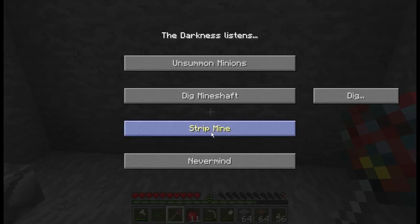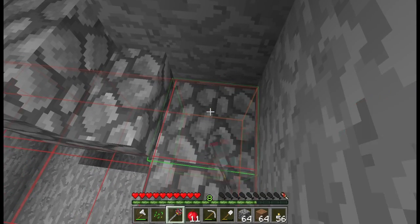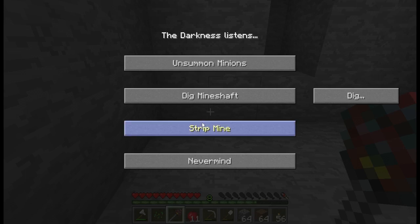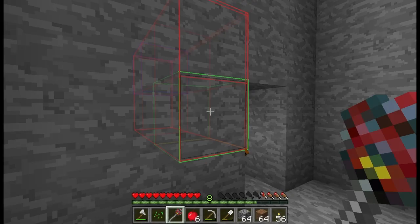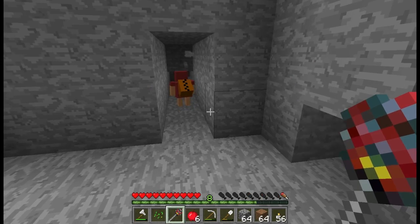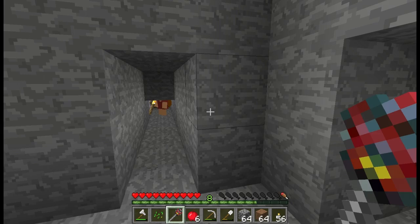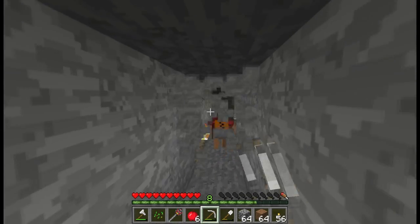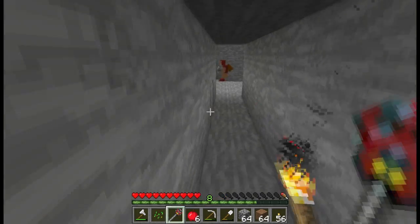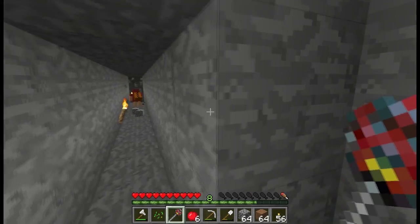Let me try mine shaft again. Seems to be a little buggy but it looks like it's working now. We've got one minion digging this way and another digging that way — that's fine. Diggy diggy diggy, get some coal. Oh, one of them found coal and is digging all around it to collect every piece — that is really cool!